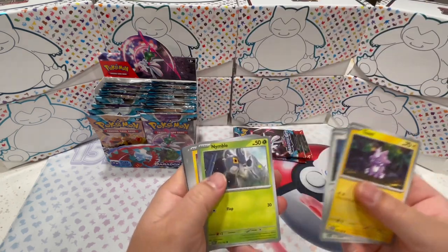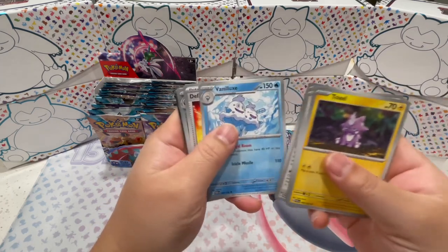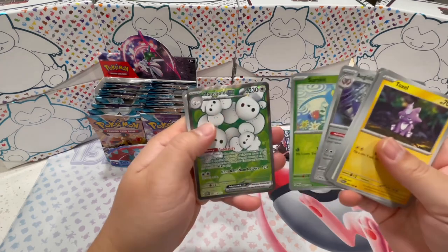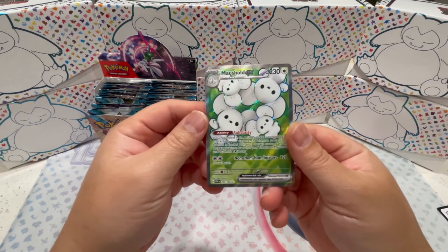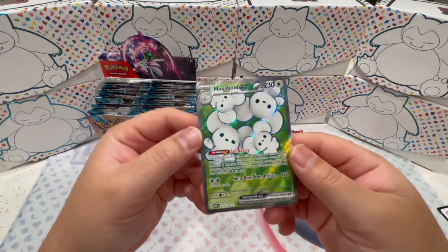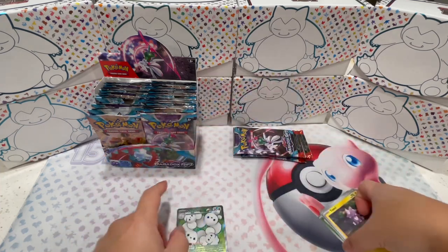I'm going to go a little bit faster than normal because we just have a lot of packs to open. Age Slash, Serskit — whoa! Our very first pack we get a Mouse Hold. This is actually one I wanted to open for my girlfriend — she's going to love this one. Cool.